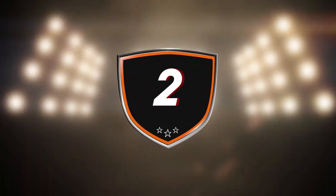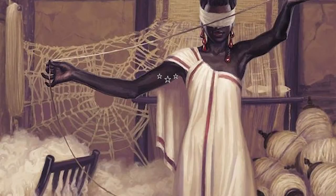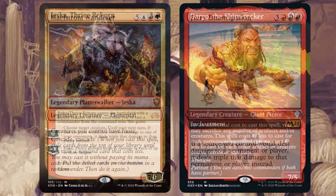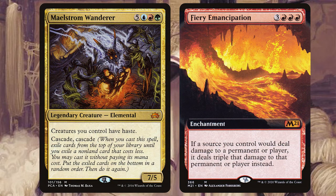Runner up and the second best Commander Legends partner pairing: we have Jeska, Thrice Reborn and Dargo the Shipwrecker. It's the partner pairing equivalent of Maelstrom Wanderer and Fierce Empath.